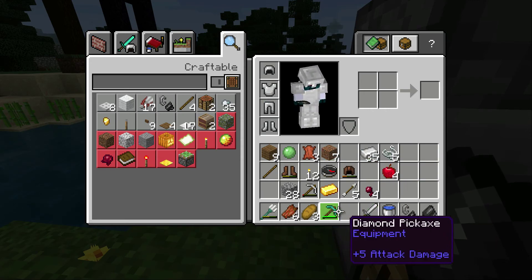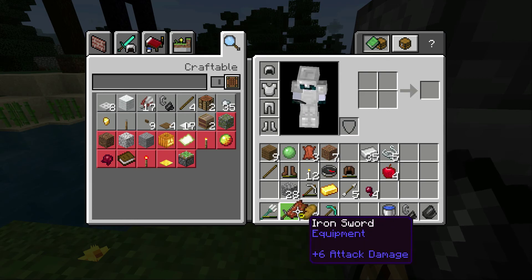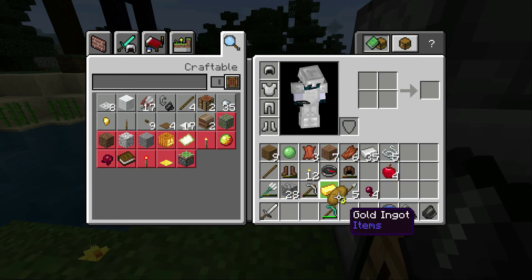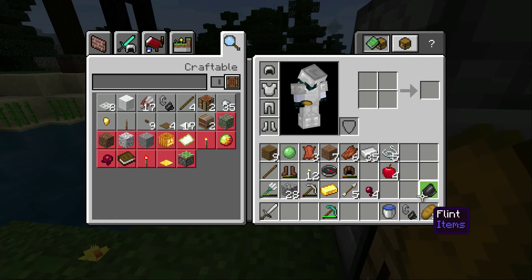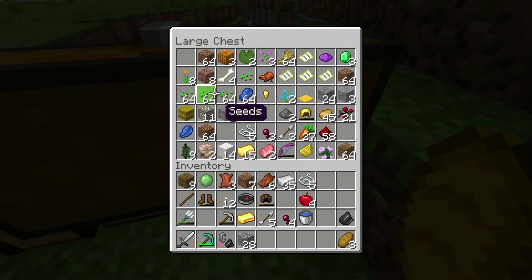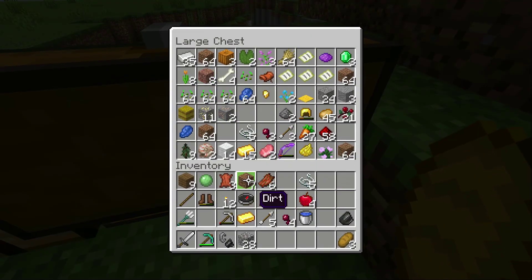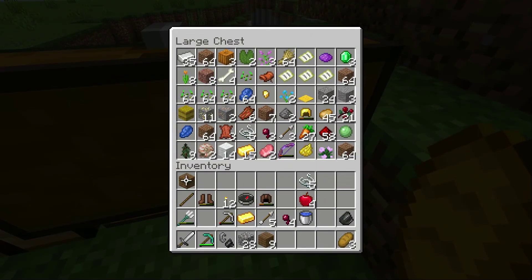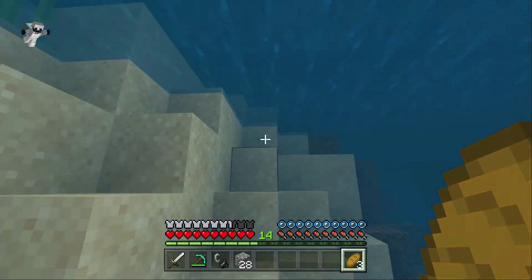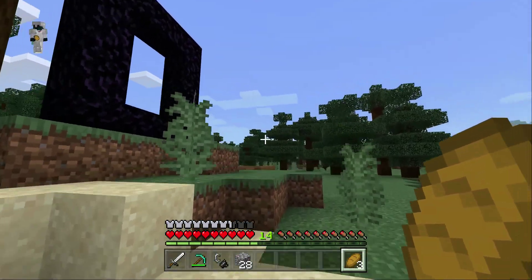Maybe I should get fire aspect one on my sword first. You can always enchant it. Yeah but that takes enchantment levels, doesn't it? No, it's free. Well I don't have — oh wait, never mind, there's a grindstone down there. Grindstones are cheap to make, but we already have one at this village. I'm going to see if I can get something on this pickaxe.